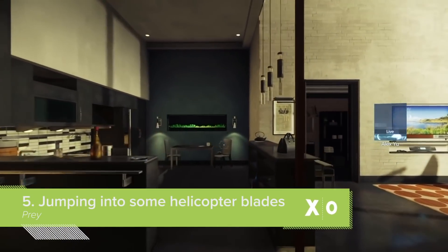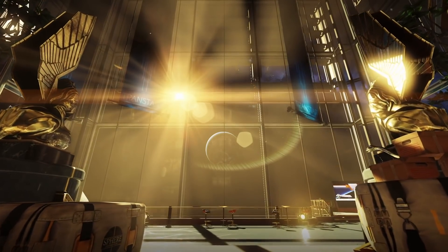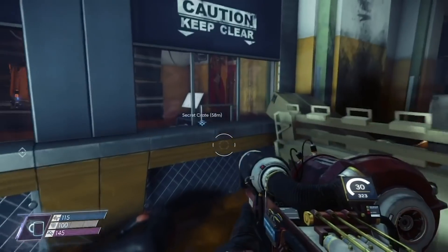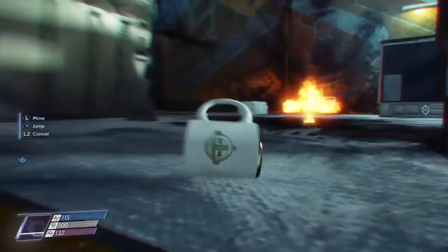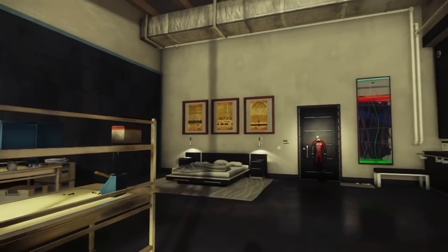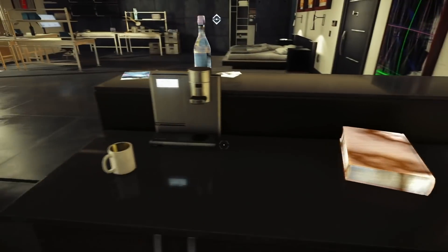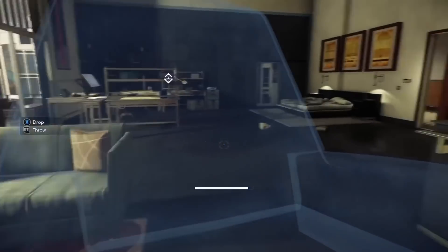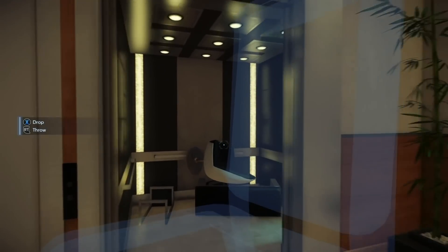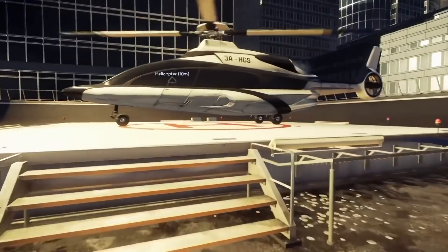2017's Prey is a beautiful, thought-provoking shooter that explores themes of identity and unreliable memories while also giving you the ability to turn into a mug and roll around the place, which is exactly as much fun as you'd always imagined it would be. To get to those parts of the game, however, you have to get out of the game's initial opening sequence in which Morgan Yu wakes up in their apartment and attempts to go to the first day of their new job at the Transtar Corporation. Sure, it's easy to get distracted looking around Morgan's apartment, fiddling with objects — but at least that's all happening on your own time with no public permanent record of your inability to take Arcane's thoughtful masterpiece seriously. That is unless you somehow manage to kill yourself during this introductory scene thanks to a lapse of judgment that is as deadly as it is deeply stupid.